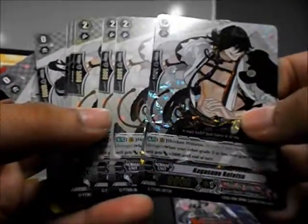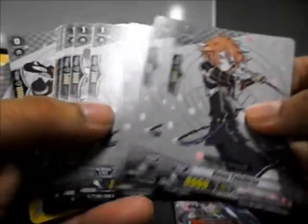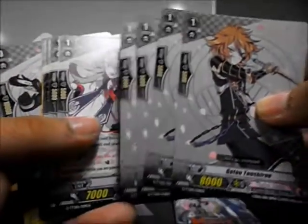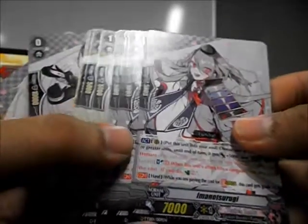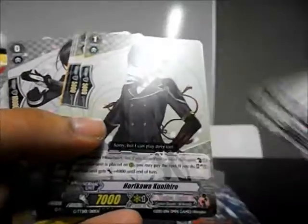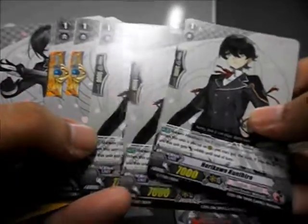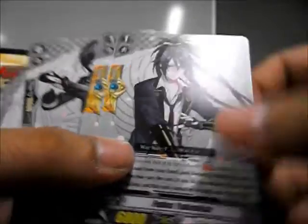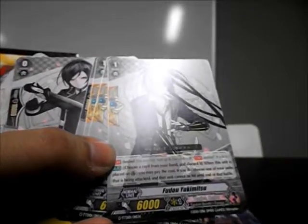Four copies of this — Kotetsu, two. Four copies of the vanilla grade 1, 8k base. And four copies of Imano Tsukiri. Four Kuno Hiro — or three copies actually, sorry. Kuno Hiro: only three.